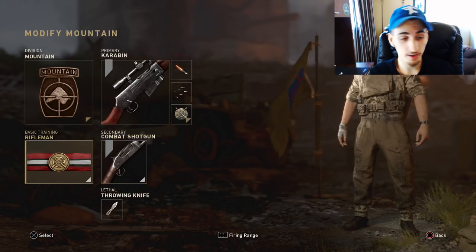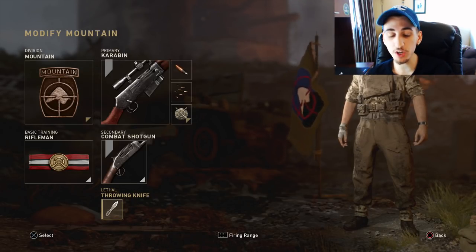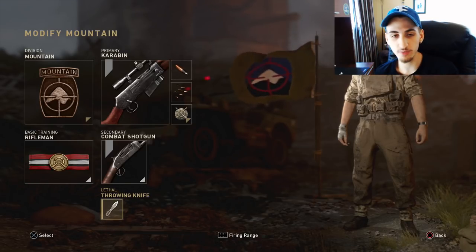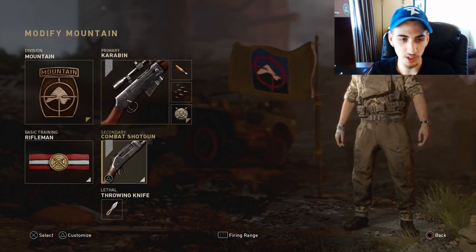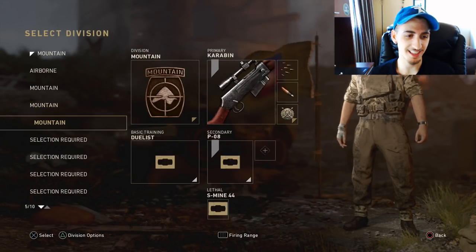This class right here is pretty dope. We have a shotgun — shotguns in every game are just amazing for trickshotting, the pump-back, the reloading and stuff, it's just so nice doing that for trickshotting. I keep my Mountain Division on, and what I'm also going to attempt is using a thrown knife on my shot. I'll show you guys the example shots later — I'm just showing the classes now that I'm going to be using for trickshotting.